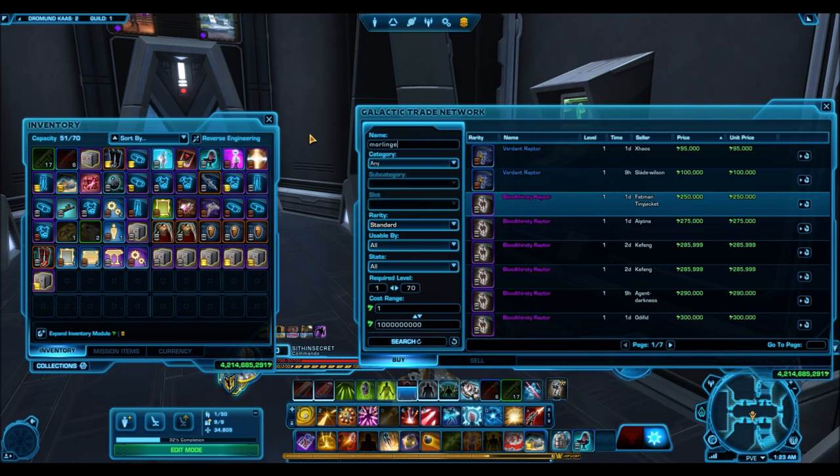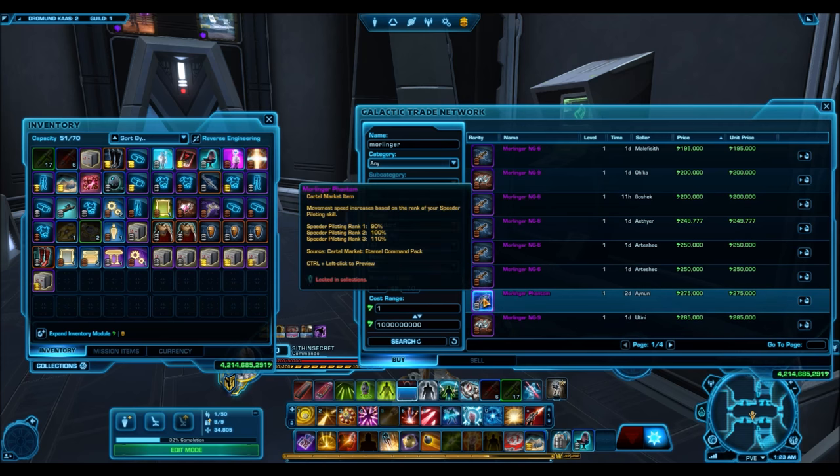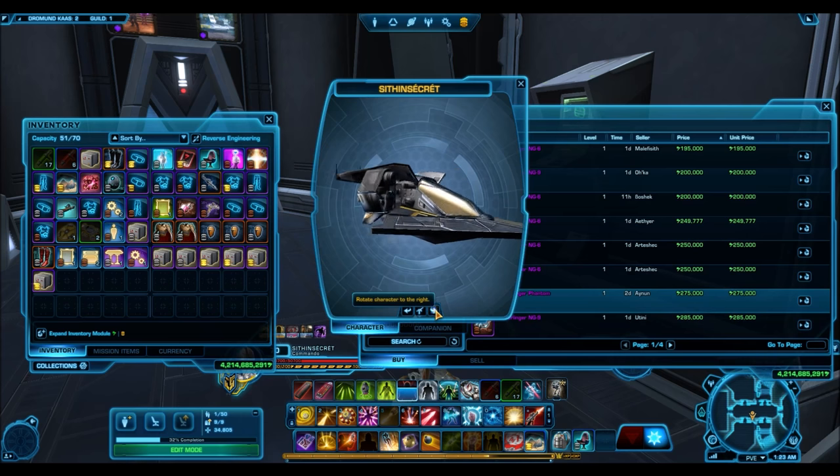Then we have the More Linger Phantom. This one's really, really new and it's huge — one of the biggest mounts you're going to find at low prices. So if you're into that and you want a huge mount to run around on fleet with, that's definitely the one to go for.